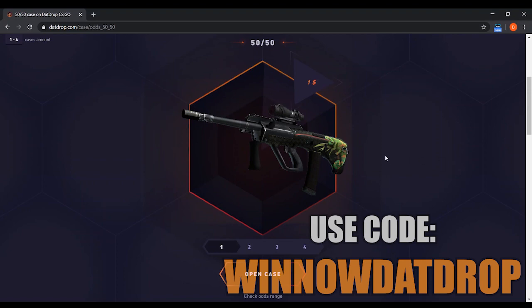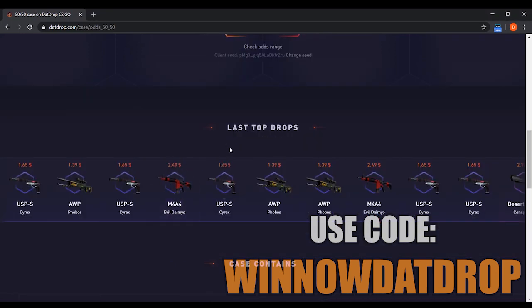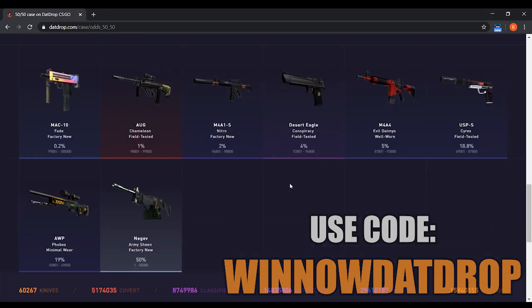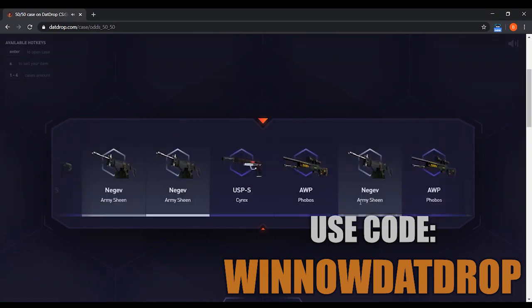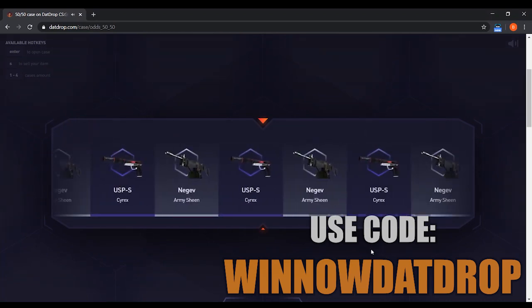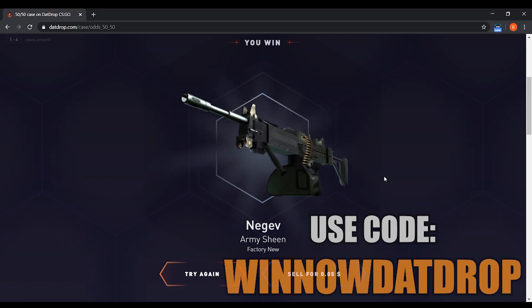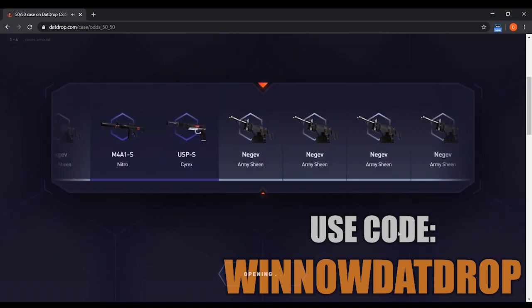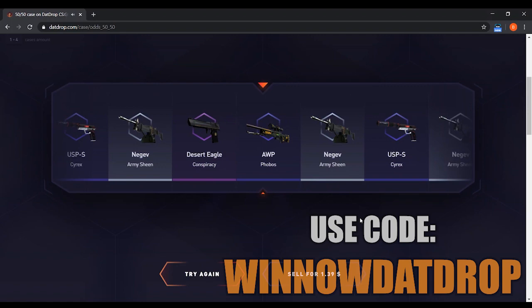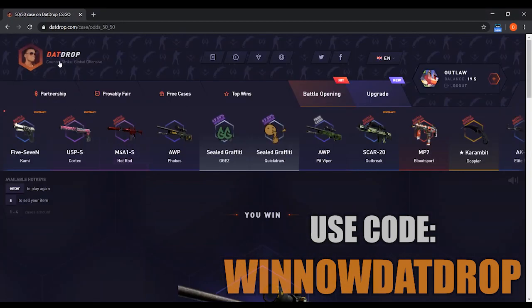Alright, the first case I picked out is the 50-50 case. Basically it's $1.00 and it seems to have items worth about $1.50 and then some other items worth like $0.05. There's a bunch of different skins you can profit on and then a 50% chance to get nothing. Let's open one — and unfortunately we got a Negev. I'm going to keep this Negev because I might want to use it for a trade-up later. Let's go one more time and see if we can make back the profit — and there we go, Phobos. We made $0.39 on that.